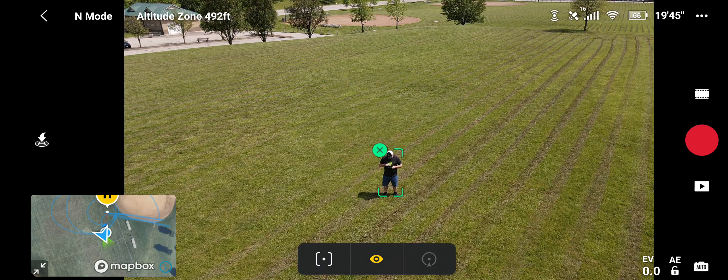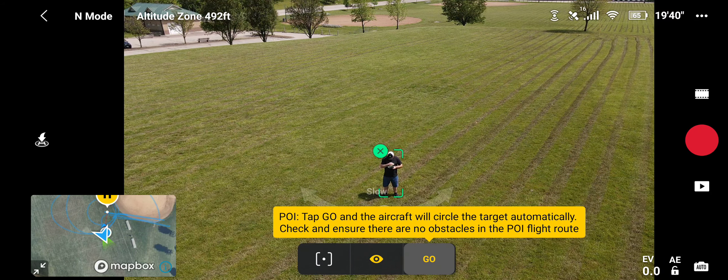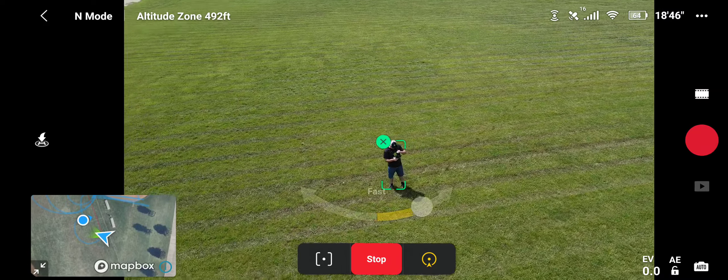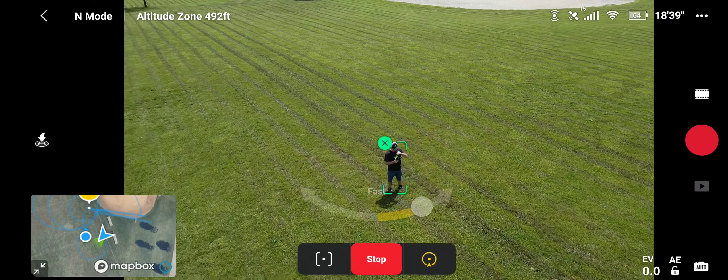On the right side of this function is circle me — which is cool also. Let's stop that one and try circle. You can select the speed on it and then hit go. I've got it on medium speed and she's just going to circle around me — you can also do the opposite direction. She'll keep doing that until you hit stop.